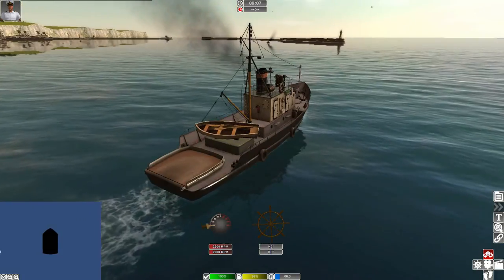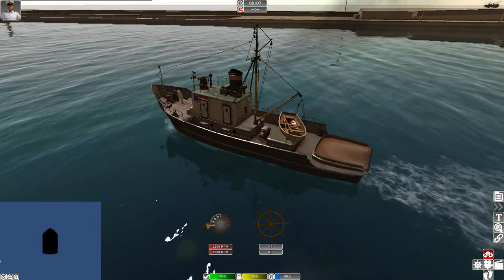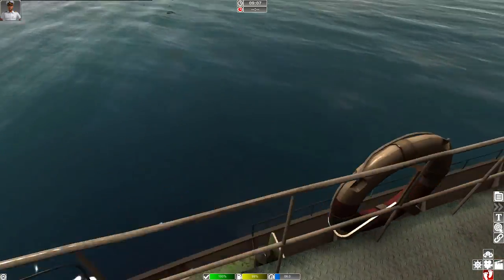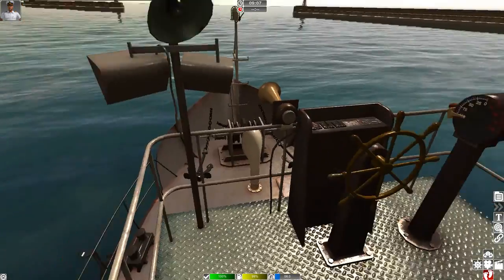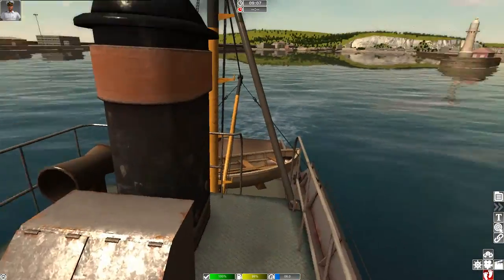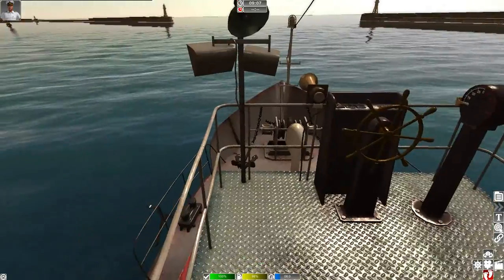One thing I noticed is that the backsplash of water is kind of missing. I don't know if it's just for this boat, or because it's not going that fast. This boat is pretty slow and there's not much to explore — you have a very small area you can walk around. I'm hoping in the future you'd be able to walk a bit more around the whole vessel instead of just these little confined areas like the bridge or helm.